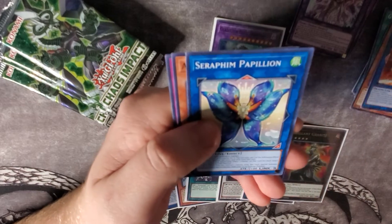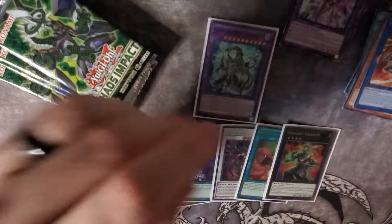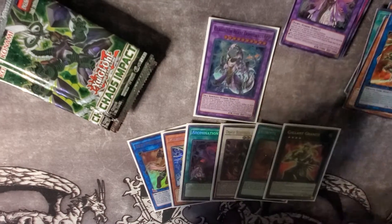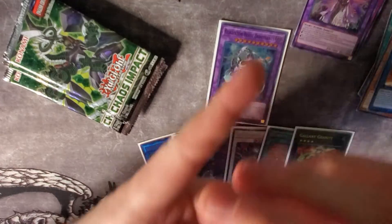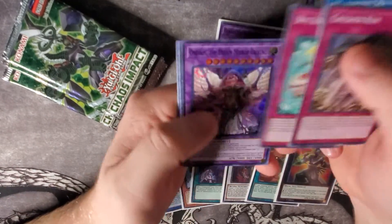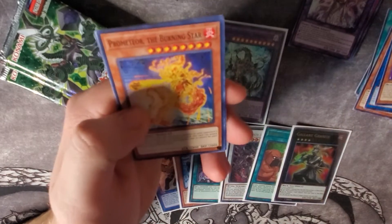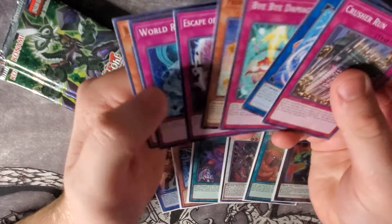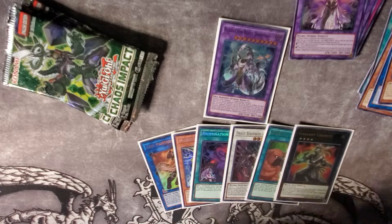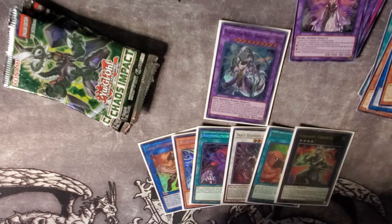Then we got Oververse Dragon, Seraphim Papileon — seems like we haven't pulled that yet. Another pack: Crusher Run, Marincess Sea Angel, Bye Bye Damage, and Oneiros the Dream Mirror Erlking Taurus — those are rare. I'm looking for more of the Aruhas or just the Unchained rares in general.